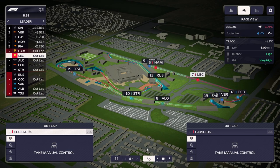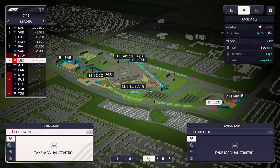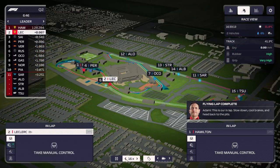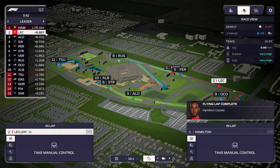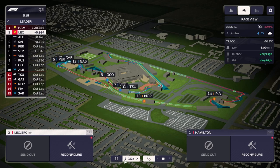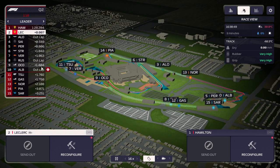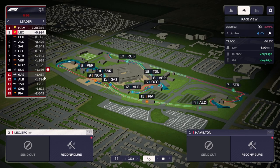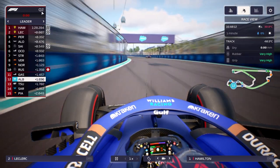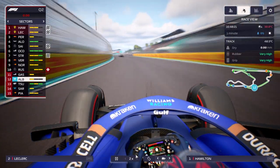Getting out on one set of softs. It looks like we're catching Perez on the straights. P1 and P2 — only seven thousandths of a second splitting Hamilton and Leclerc, with everybody else almost half a second behind. We're going to stay in. Can Albon get the time he needs? Yellow sector one — I don't think he's getting out of Q2.